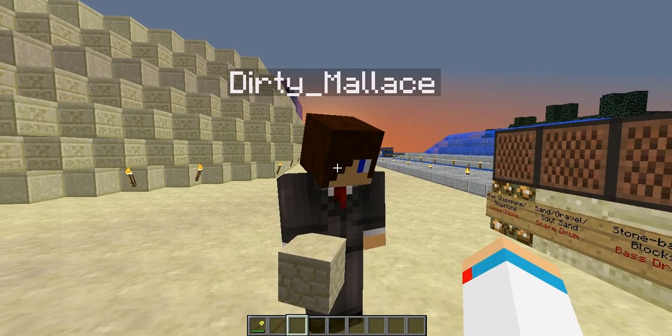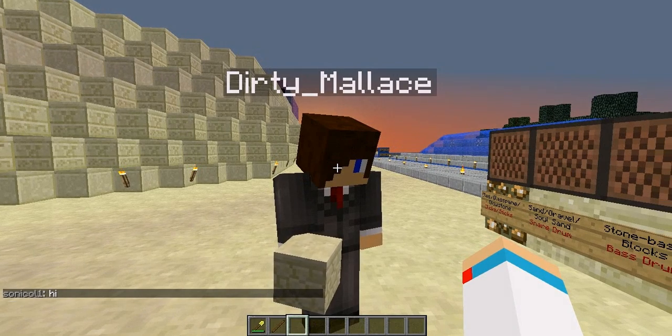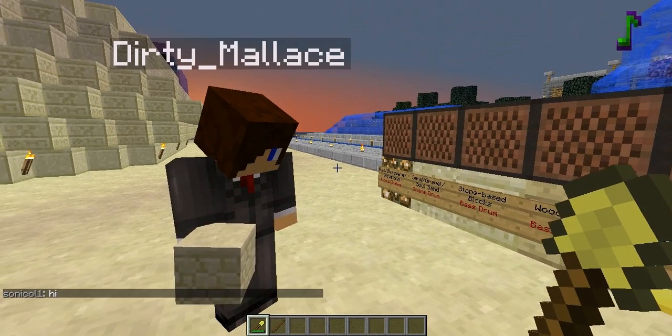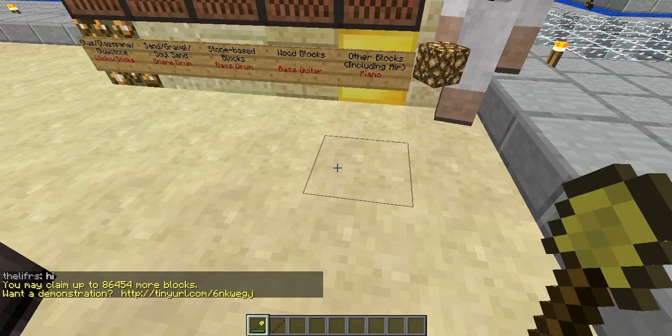Hey everyone, it's Malice from WaffleMinecraft.com here to give you a quick tutorial on how to protect and claim your land on our server. Our tool is the Golden Shovel — very quick and easy process. Just point at the block you wish to protect and right-click with that shovel.